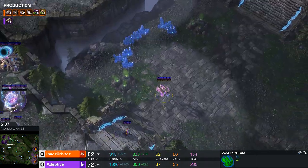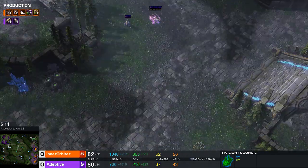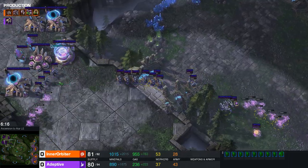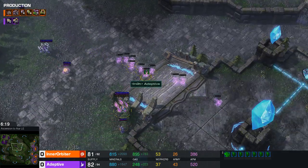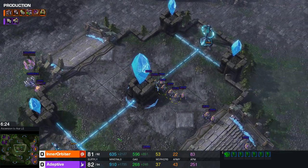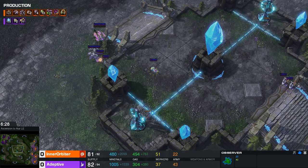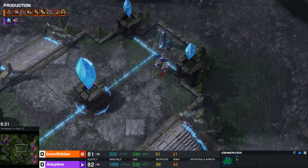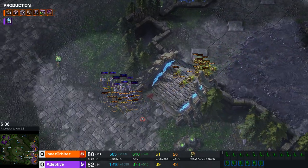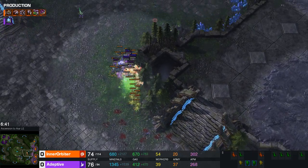Adaptive moves out across the map with a bit of two-pronged aggression. Resonating Blades are done. There are Immortals in this army, giving a very strong backbone in terms of DPS. A few more adepts join in and they split the army up a little bit to hit from two different angles — catching the map, making sure nothing cheeky is hanging around. He takes control of the watchtowers to get vision back. There are a lot of Banelings here that could clean up these Adepts very easily. No shade coming out from the Adepts just yet.